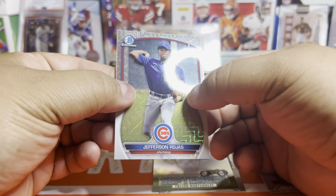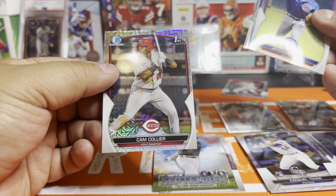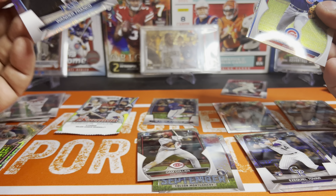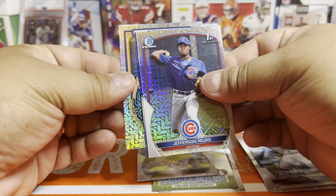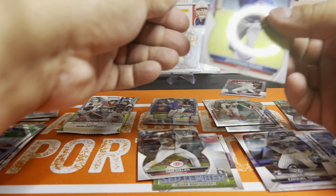There's another thick card in here — looks like it's a blue parallel. Let's start from the back. Cam Collier. Wander — there's another one. Another Riley Green, so we went double on Riley Green.